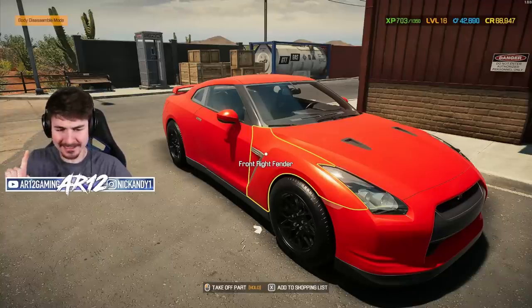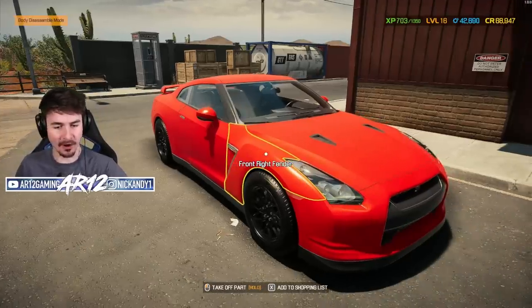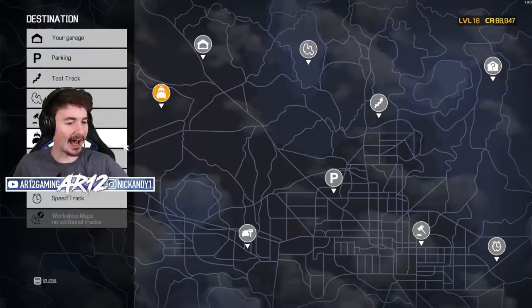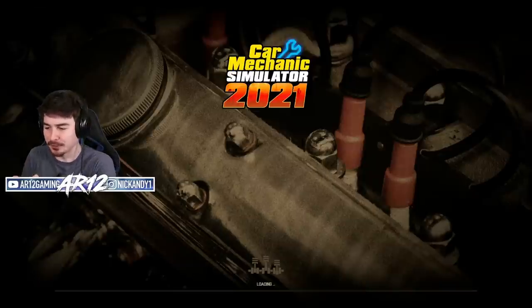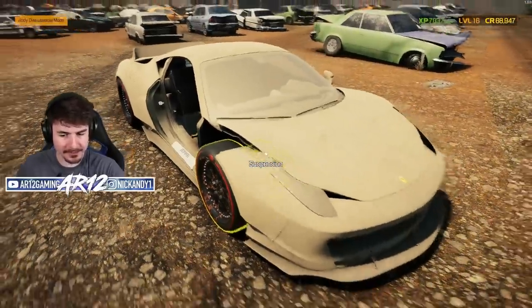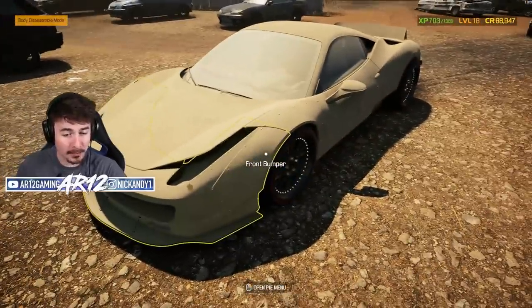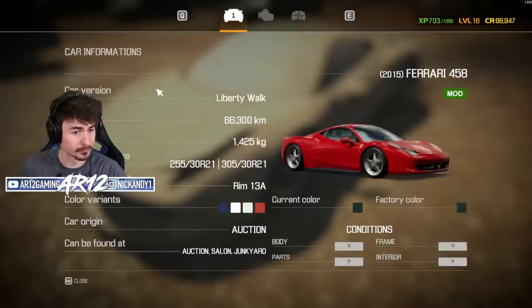I have a feeling today we might be saying goodbye to the Nissan GT-R. That's because today I wanted to head over to the car auctions in search of our next vehicle. This is the Ferrari 458 wide body. I think it's actually a Liberty Walk body kit, which is really cool.